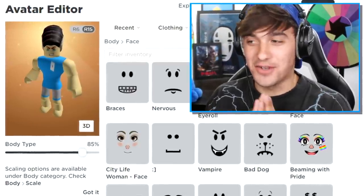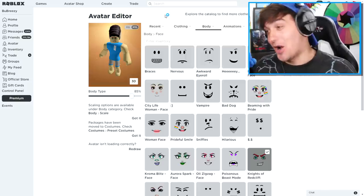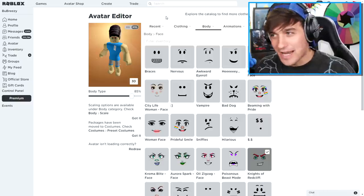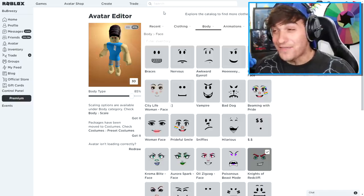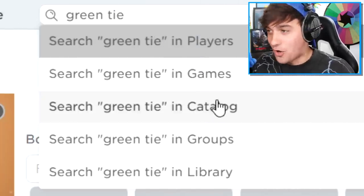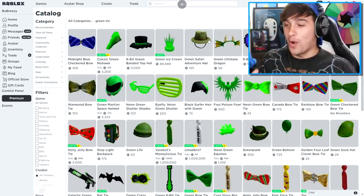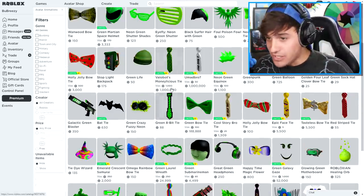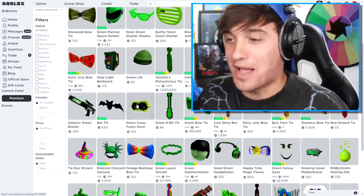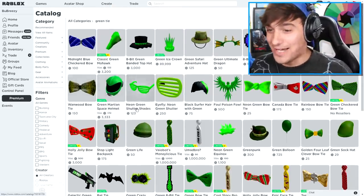Another thing I just noticed is that Scary Teacher has a green tie on her, and to be honest I don't even know if this game has a green tie. So I'm going to search it. A million Robux? Okay, we are not spending a million Robux. I mean I don't even have a million Robux, but if I did, there's no way I would be buying that green tie.